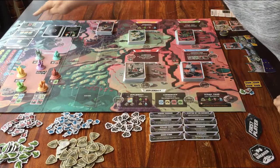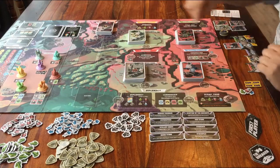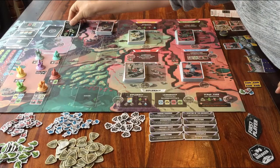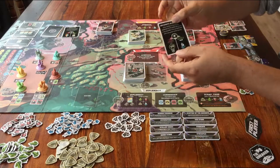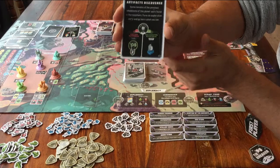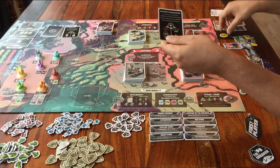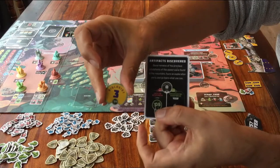First you put the round marker on the next number. Then every round starts here, in this area. Flip over the top card of this deck, and if you want to, you can read the text. But the most important part is in the middle. This says which one of your tokens this is all about. Each player has one of these.